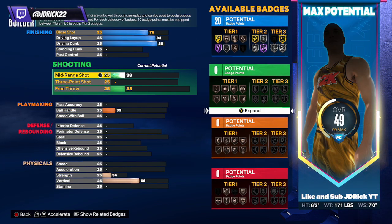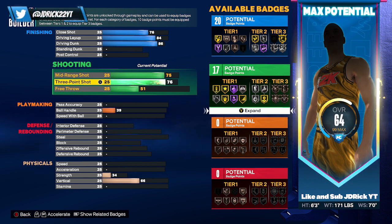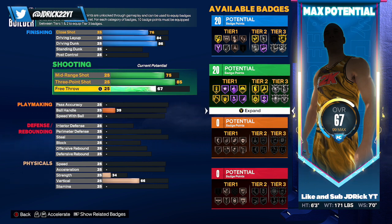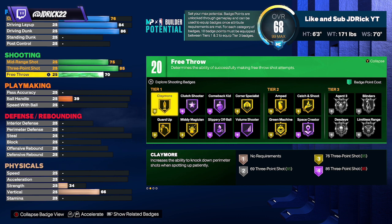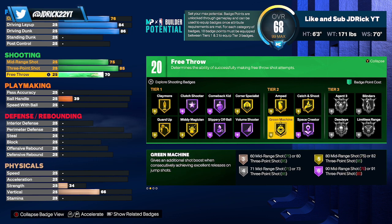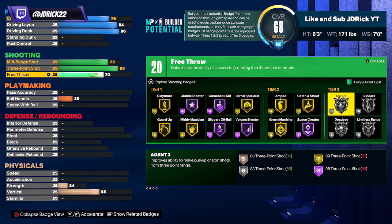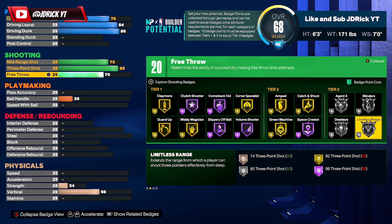De'Aaron Fox is a pretty solid shooter, especially in the mid-range, so we're going to give him decent shooting stats: 75 on the mid-range, 85 on the three ball, and 70 on the free throw. That gives us 20 shooting badges. You can run Claymore if you're going to be more of a spot-up, but your tier twos have Catch and Shoot on gold, Green Machine on gold, Space Creator on Hall of Fame for step-back jumpers. Tier threes have Agent 3, Blinders, Limitless, and Deadeye all on silver — 85 three ball will be plenty.